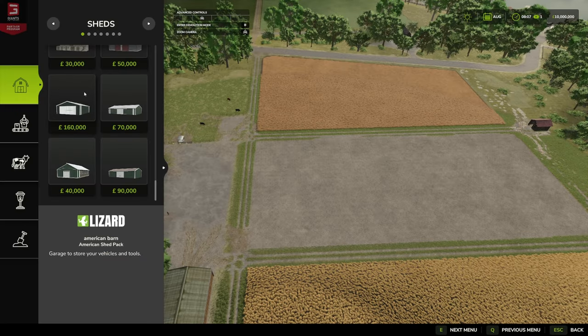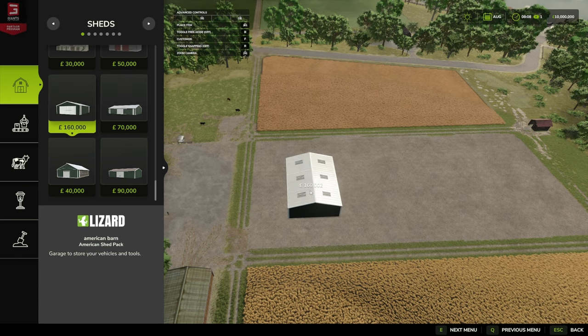In the American Shed Pack by American Modern Ink we get four sheds: the American Barn, the Small American Pole Barn, the Open Air Shed, and the Small Pole Barn. Varying costs, but each shed has a daily upkeep of 100 euros, dollars, or pounds depending on how you're playing. Let's drop one in — 160 grand — and this is the American Barn.